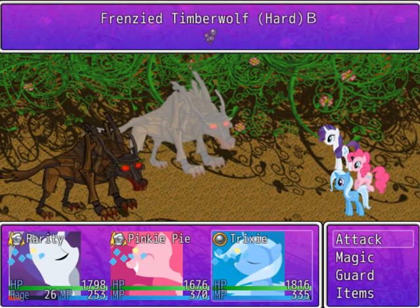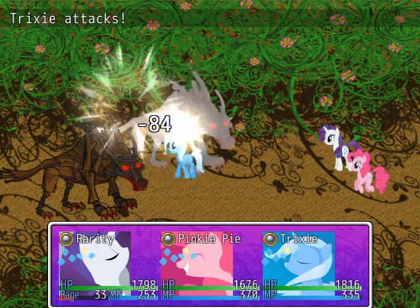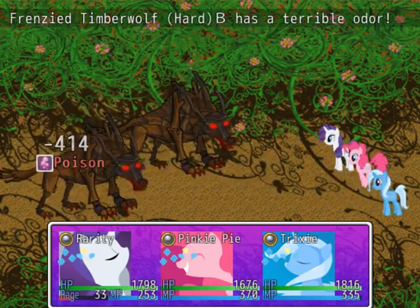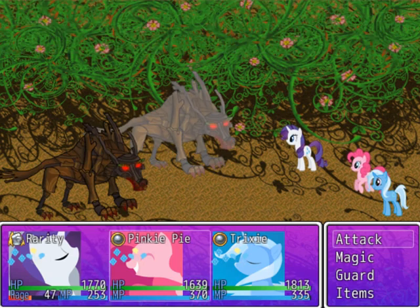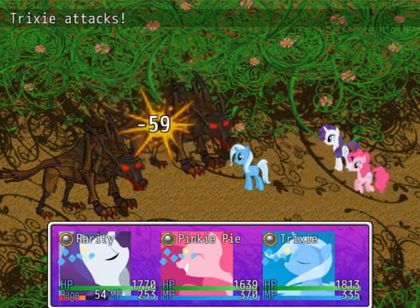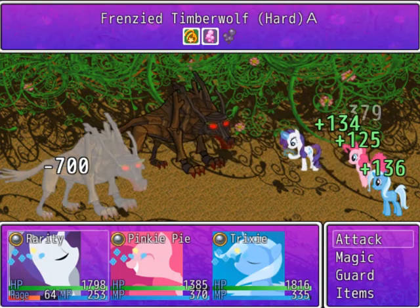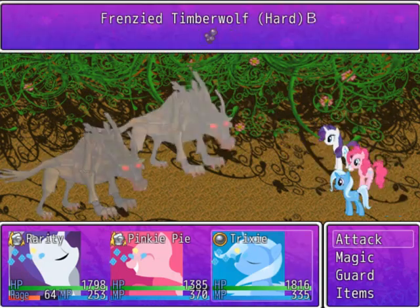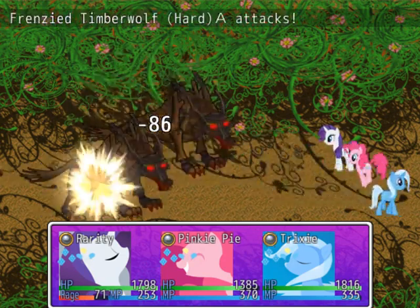We'll attack the timber wolf right here first. And that's what makes it so powerful — they can actually poison themselves by attacking each other, which causes 700 HP of damage every turn. Kills them really quick. So yeah, at this part of the game, you want to use Trixie's Confusion to defeat these enemies real quick. Saves lots of magic, saves lots of time, and makes things fairly easy.